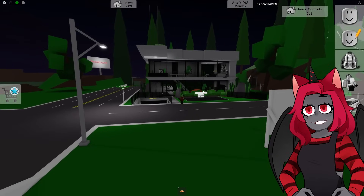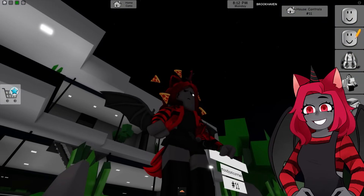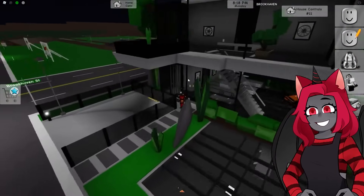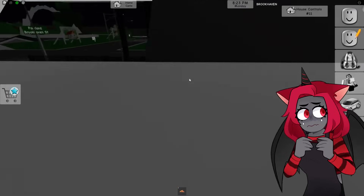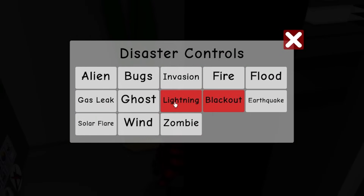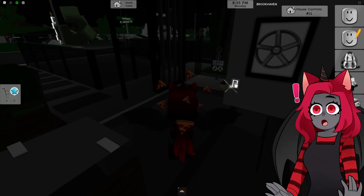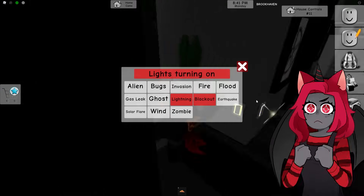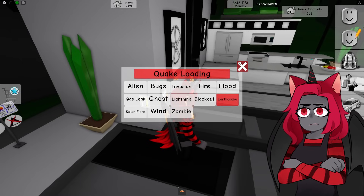Lightning — I assume that'll be outside the house. Oh, there it is — lightning striking! That's pretty cool, you can have a thunderstorm just at your house. Blackout — oh my gosh that scared me! Look at that, everything is blacked out. Now with the lights turning on, okay, lightning is gone.